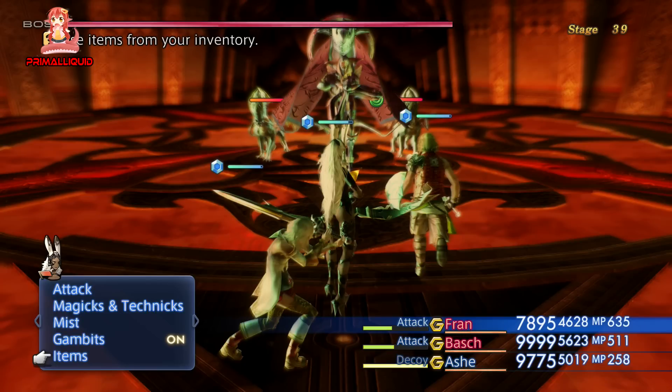For stage 39 against the Shumazai, you can steal a Treaty Blade as an uncommon steal, or the Dawn Shard as a rare steal. Honestly, steal one if you want, but it's not really all that important — you'll get them through the story anyway. On the plus side for stage 39, if you have the Diamond Armlet equipped, one of the treasure chests has the Main Gauche, which has 50 Evasion. You can pretty much make an invincible physical tank from any character that can equip daggers, like the White Mage or the Shikari.